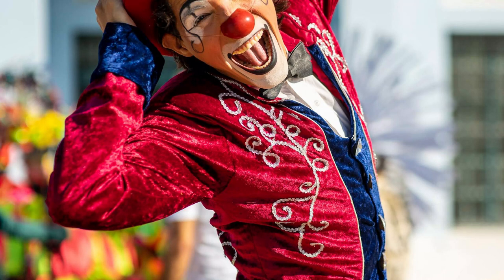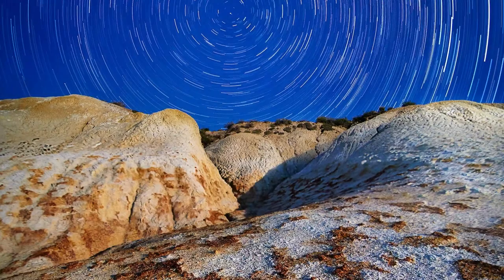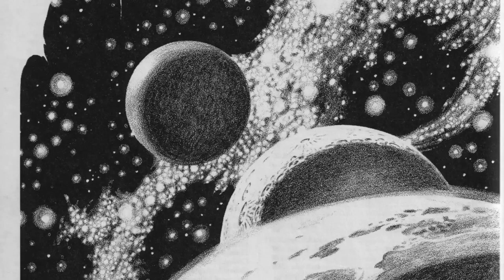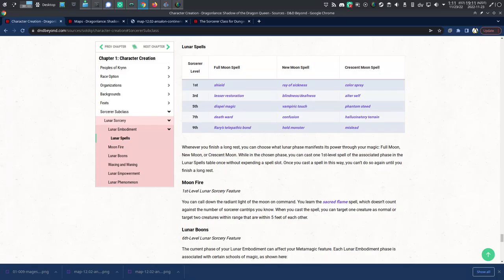Unfortunately, it's up to the player to decide the phase of the moon on any given day. That seems odd to me, because it can mean that a moon just never changes for a whole campaign, or a moon could go from full to new to crescent within literally three days. It's also strange that there's no distinction of which moon you're drawing power from — all of the moons provide the same benefits. Why have three moons when they all provide the same effect?